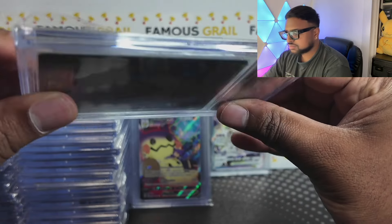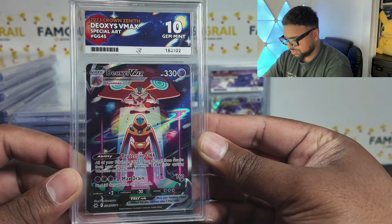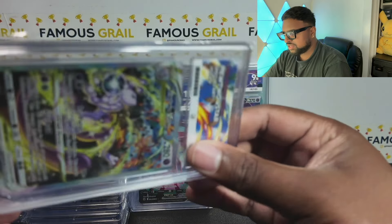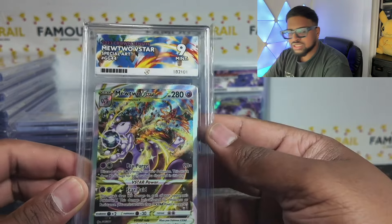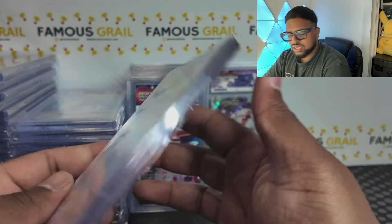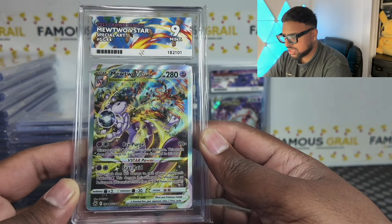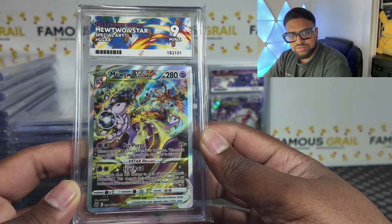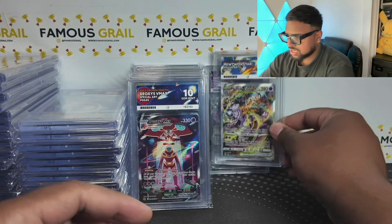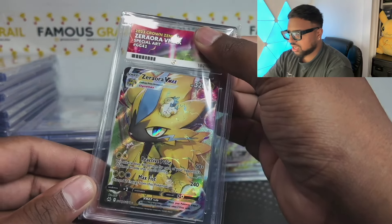We got Deoxys gem mint 10 on the V-Max version from Crown Zenith — we'll take that. And here's a Mewtwo — I knew that was going to get a nine because the centering is off. One of the chases in Crown Zenith and I just haven't pulled one. The centering was just a little off — that's another one we'll be going after soon.